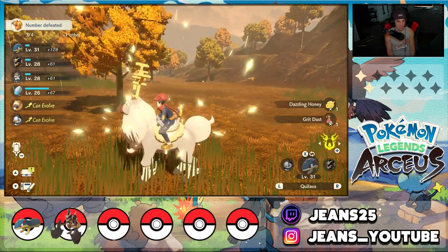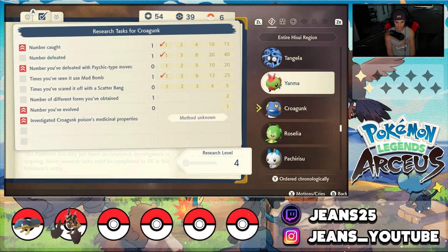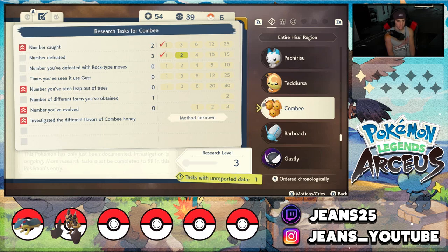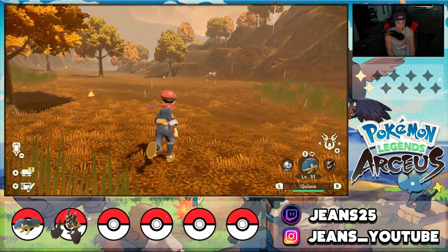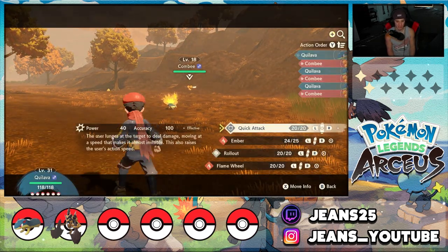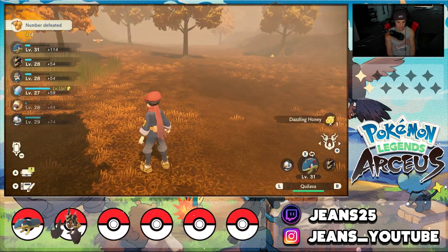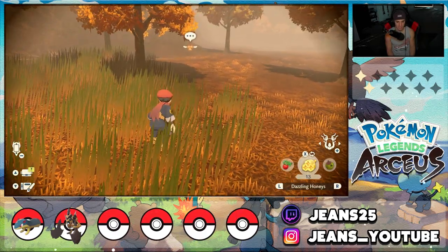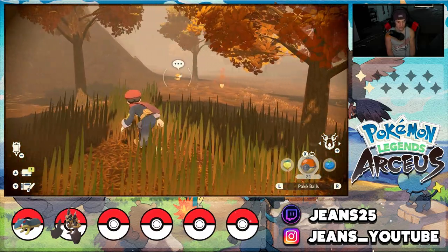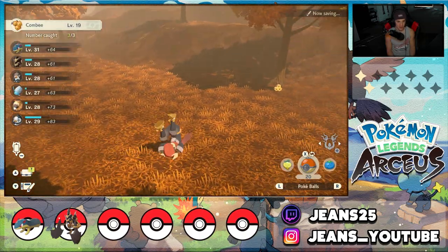We can complete the Combee Pokédex — level 19 Combee, we're ripping through these guys. Quilava levels up to 31, Bob's at like 36 — and we get Hisuian Typhlosion, that'd be really cool. This Combee dropped Dazzling Honey. Let me check my Pokédex on Combee — I need to defeat one more and catch one more. There's only one I obtained. I want to actually defeat one more and catch one more right here. Hello Combee — I'll kill this one. Keeping its guard up — do not run. Take out that Combee. Now I gotta catch this one, let me give it honey. Caught the Combee — two missions done for that entry.